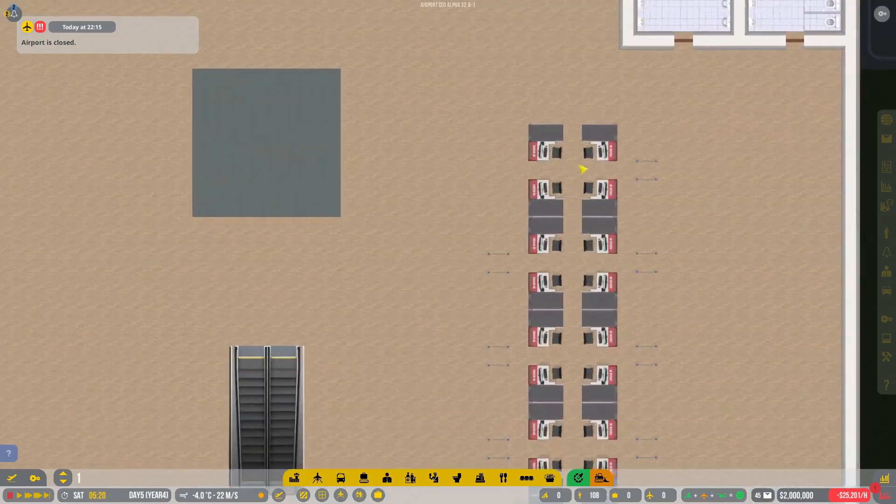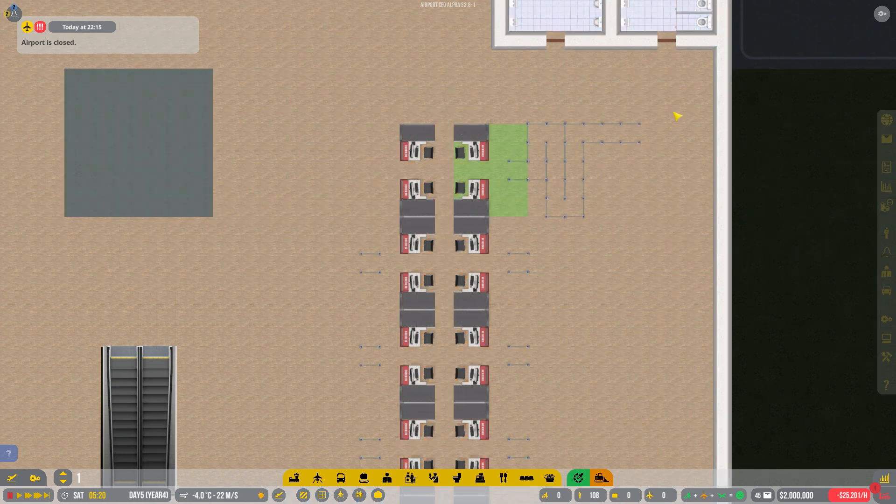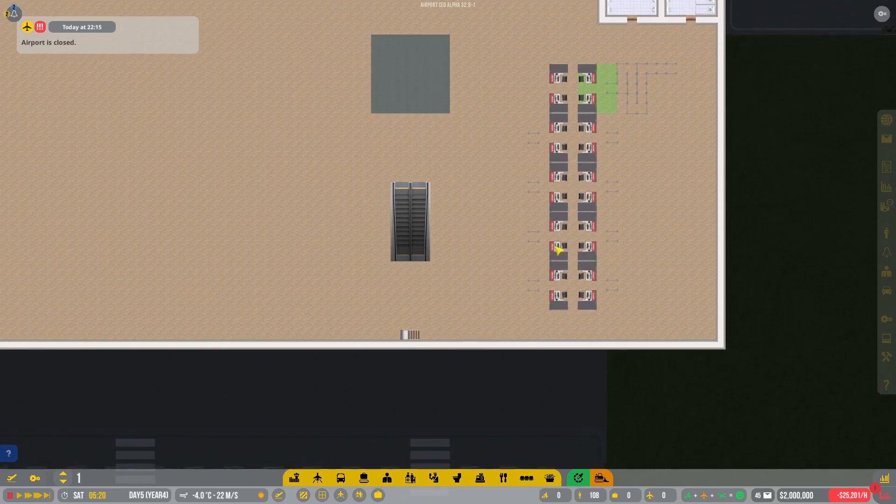You build a queue however you see fit — it's quite easy, just click the queue button. Don't build it in a straight line; do the snaky thing. The snaky thing saves room.